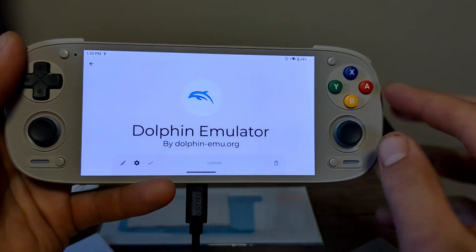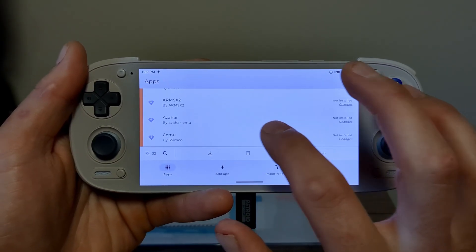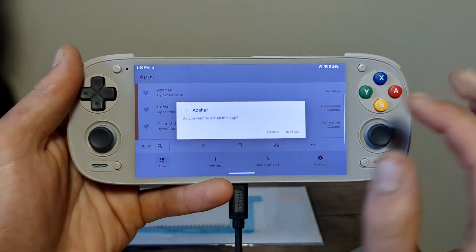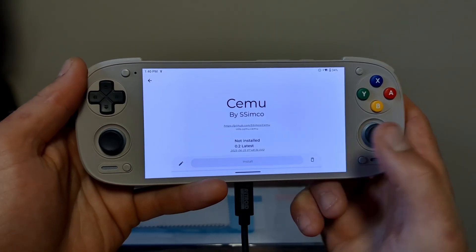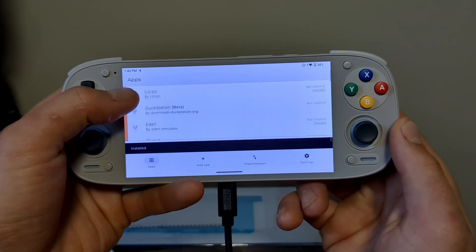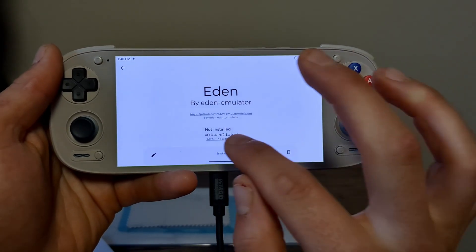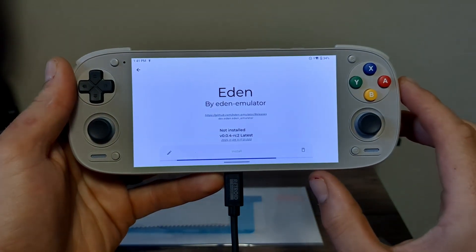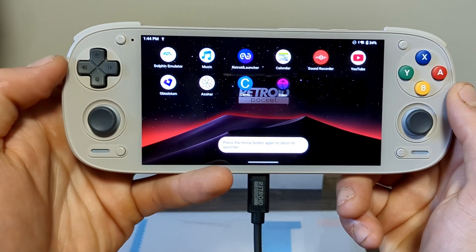Dolphin was installed in the initial setup, but here you can update it. Azahar is the latest and recommended 3DS emulator — just change the settings to allow it to install. Next up is Simu for Wii U; I don't use it much because I love my actual Wii U, but it's going on a handheld I can take anywhere. There's Citron which is a Switch emulator, but we're going for Eden — the standard version. I've never emulated on Android before so I'm pretty excited. Let me know in the comments if you want more Android emulation guides.